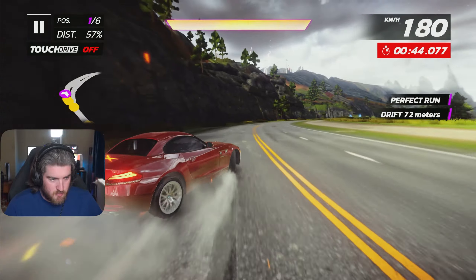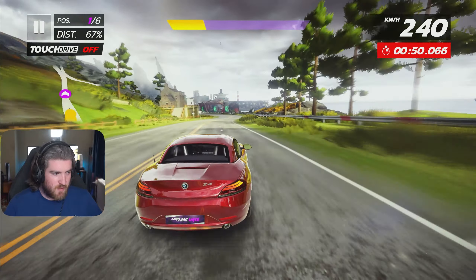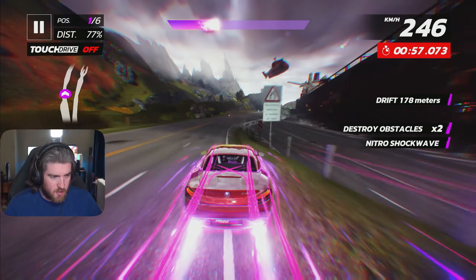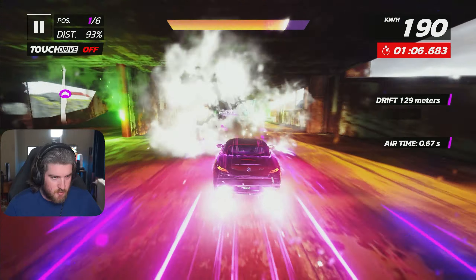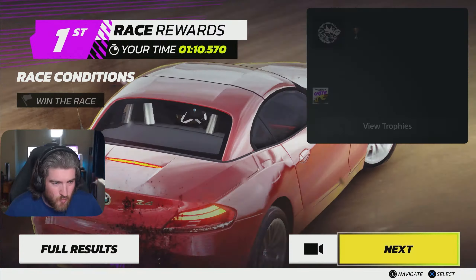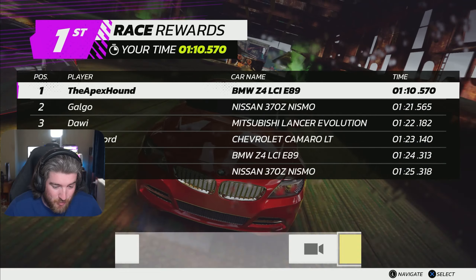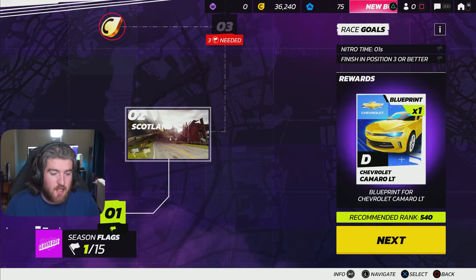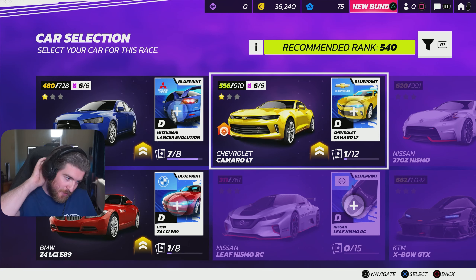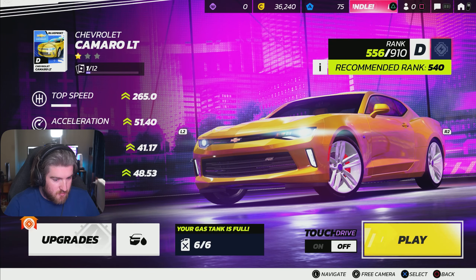Hit him with that barrel roll, baby. There we go - there's the shockwave. Easy dubs. Wait, where am I going? Couldn't see, but we're good. Almost died there at the end but easy dub again. I'm too good at this game. Knock down 10 cars - I did. We won by 11 seconds there, guys. Come on, there's got to be a way to turn the difficulty up. We're unlocking a blueprint for a car we already have - we already have the Camaro. Why are we unlocking blueprints for it when we already have the car?